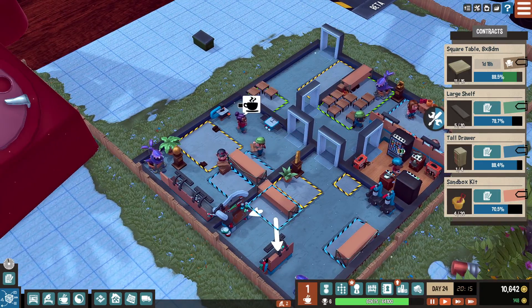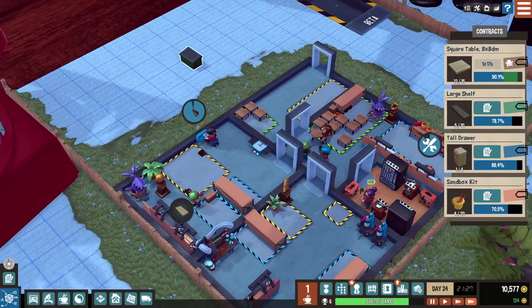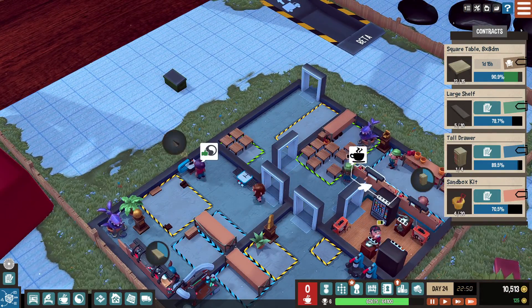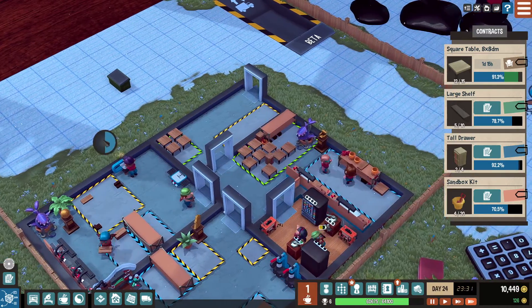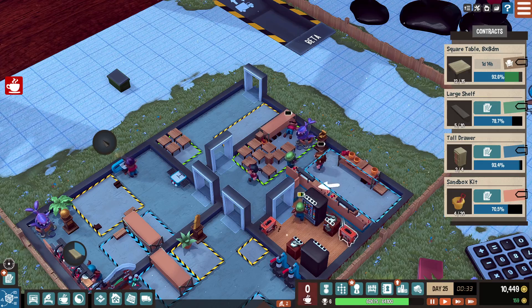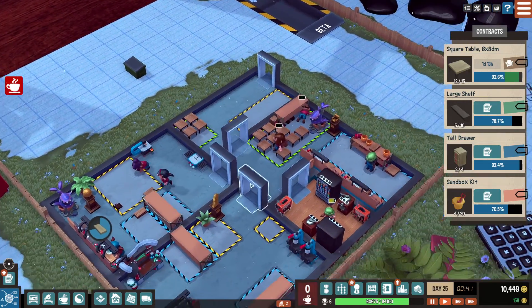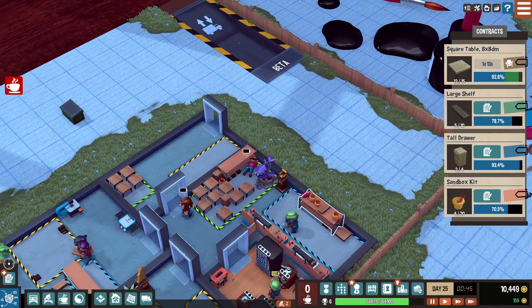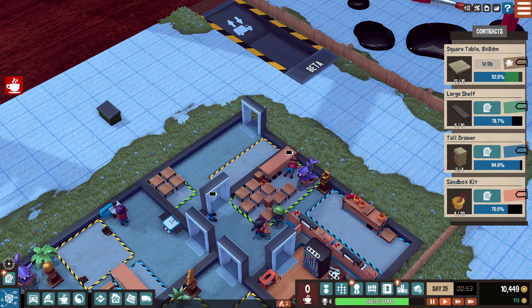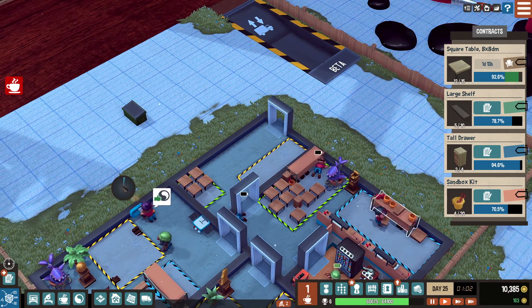What a hectic end to this episode! We're going to get this large contract out — this is fine where it is for now, I just want it out of my way completely. I need to build. I'm going to use a little bit of money here to build another break room. This is kind of a mess — I need to figure out how I want to utilize this room better now.